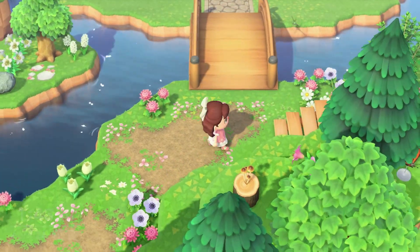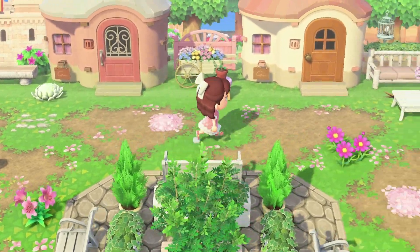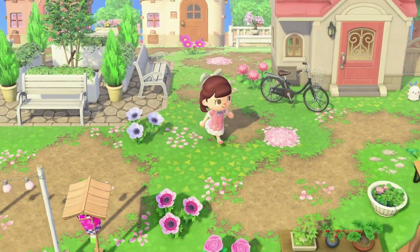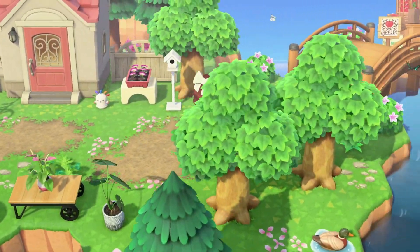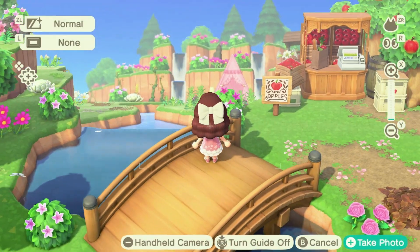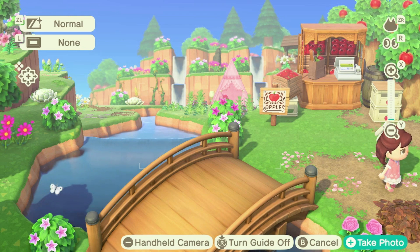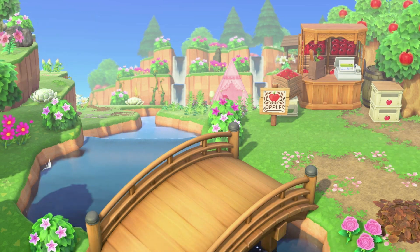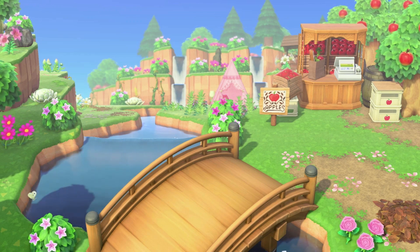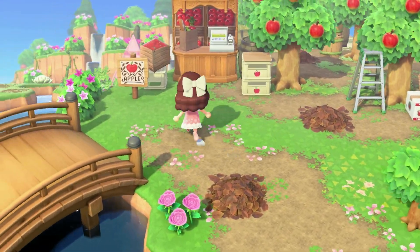From here we're going to head back up the stairs and go back through my little neighborhood. Up here to the right I have a diagonal bridge. I love how this view turned out. It's not easily accessible, so I'll have to show you how to get to it, but I like how it turned out.